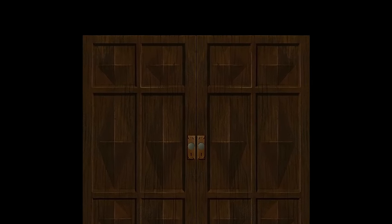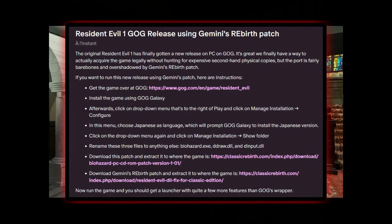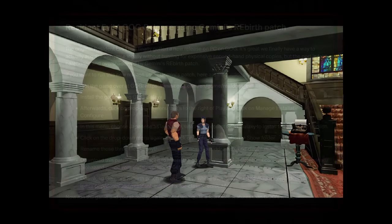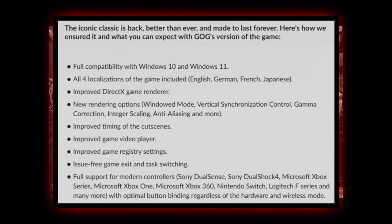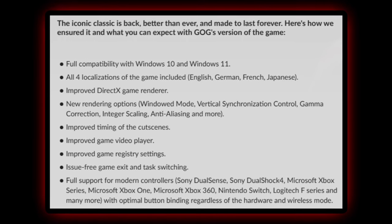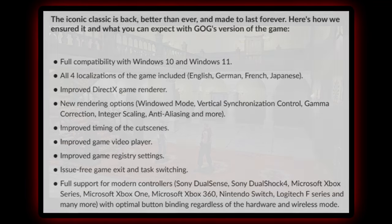Another good thing is the rebirth patch working for the GOG version. If you don't know what the rebirth patch is, it basically just makes the game a ton better by adding features that were not in the original game. For example, you can disable cutscenes, you can change the resolution — basically you have more creative control while it makes quality of life improvements. GOG also added things like being able to change the localization from English to Japanese or German, and new rendering options like anti-aliasing and v-sync, which were obviously not in the original titles.